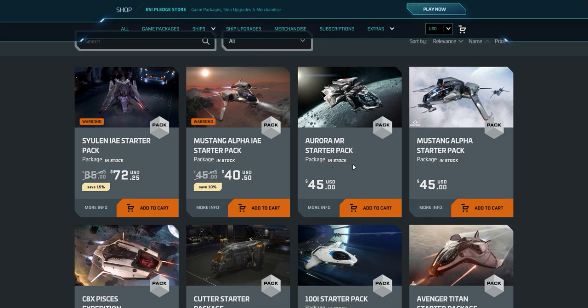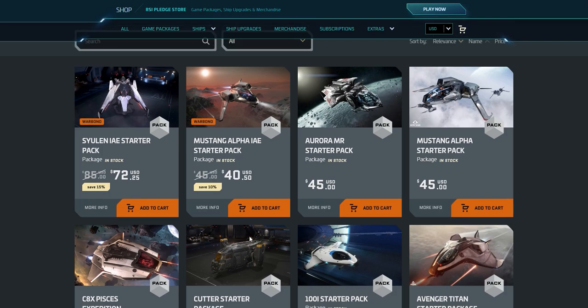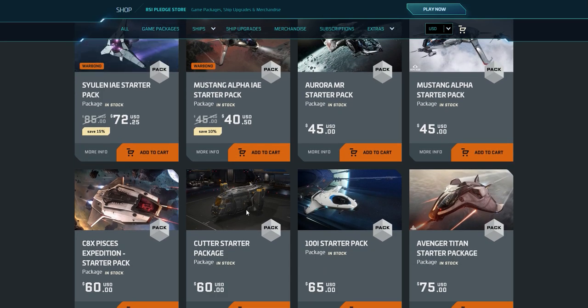Moving down, we have the Cutter — a great ship. It was even better value last year when it was 45 bucks, which is what I recommended back then. It has a nice interior space with a vibe similar to the Razor Crest from The Mandalorian. It has a bed, a bathroom (which doesn't make a difference in-game currently), and a small garage where you can park a Greycat STV or PTV. It also has about six SCU of cargo capacity — not big, but you can do a little cargo.